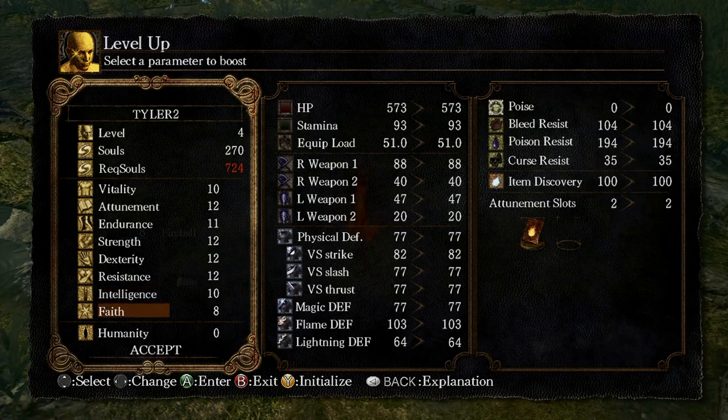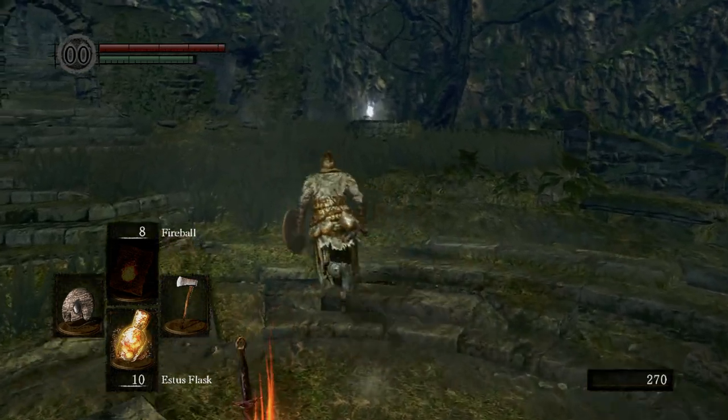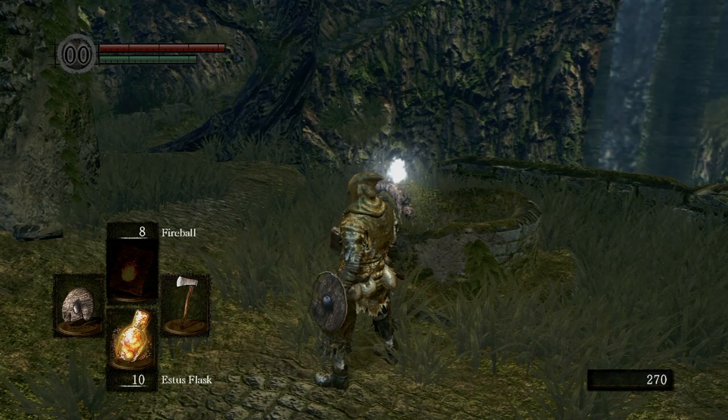Intelligence is good for Sorceries. Faith is good for Miracles — Faith is basically the Cleric build stat to level up. Resistance is really just good for Poison, but I just use items to get rid of Poison whenever I get Poisoned. I don't really see a point in upgrading Resistance. Attunement is good for if you're an Intelligence or Faith build — it basically increases the amount of spells and Miracles that you can use. Vitality is your health, Endurance gets your Stamina up, and it also increases your Equip Load. The higher your Endurance, the better armor you can wear, though heavier armor slows you down. But if you get your Endurance up, it'll make you quicker again.